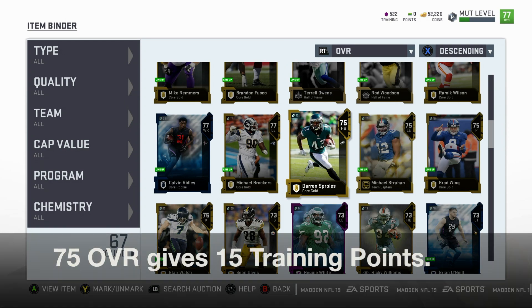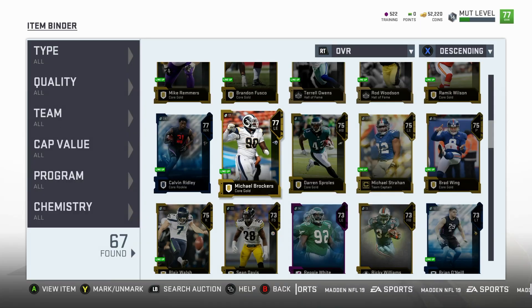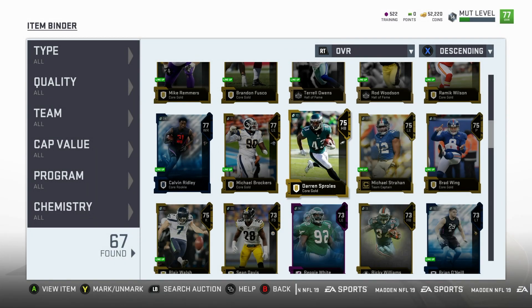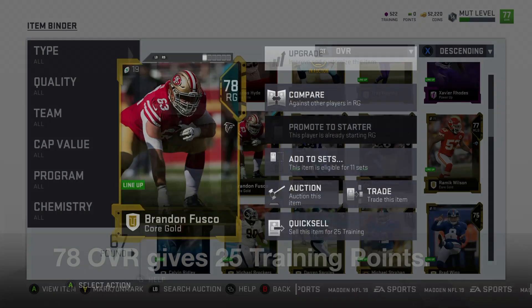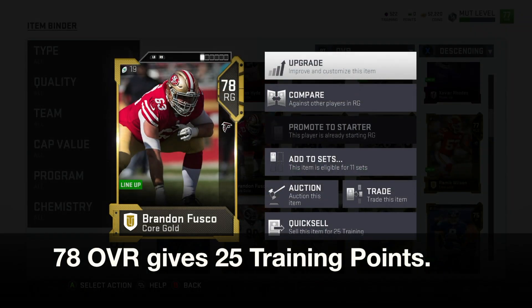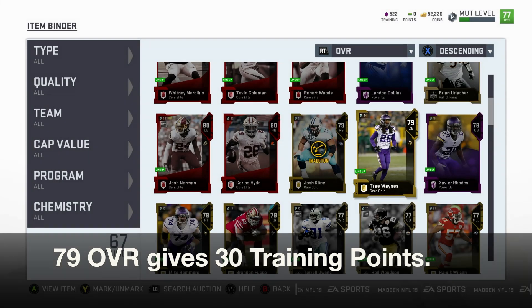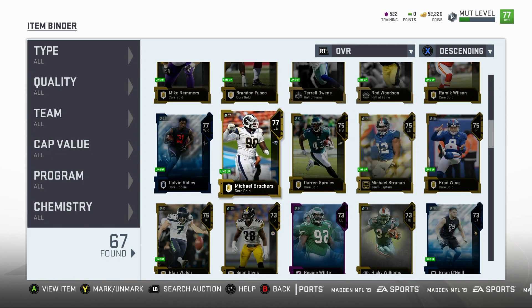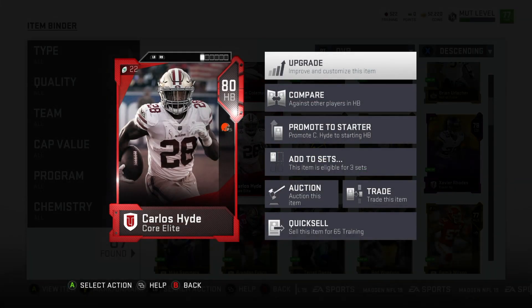75 overall will get you 15 training points, and this 77 overall will get you 20 training points, so the difference from 75 to 77 is that you gain another five. This 78 overall gets you 25 training points and this 79 overall will give you 30 training points. So once you hit that 76 overall threshold, every overall after that will give you five more training points, but the 80 overall jumps to 65 training points.